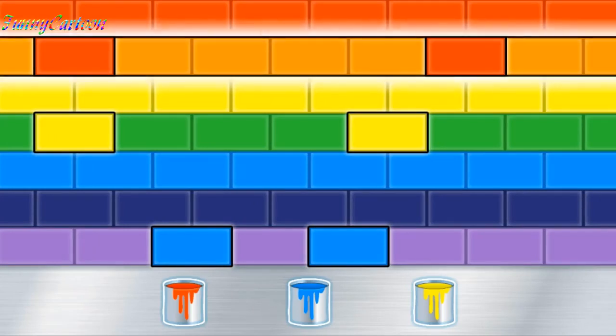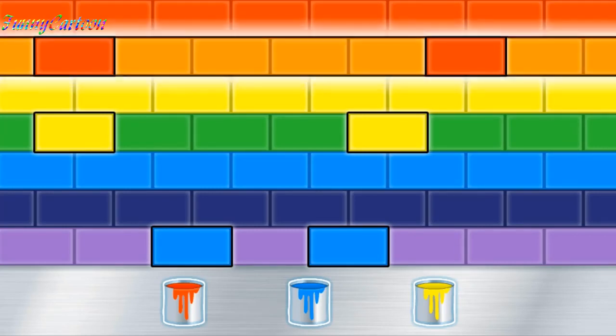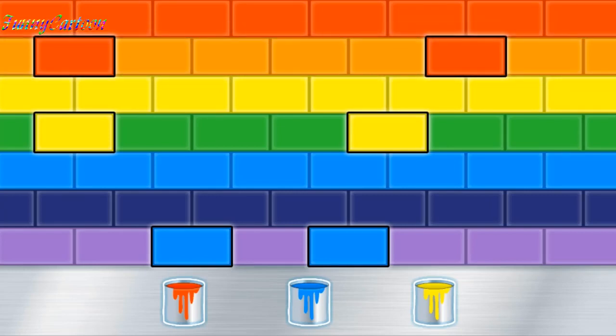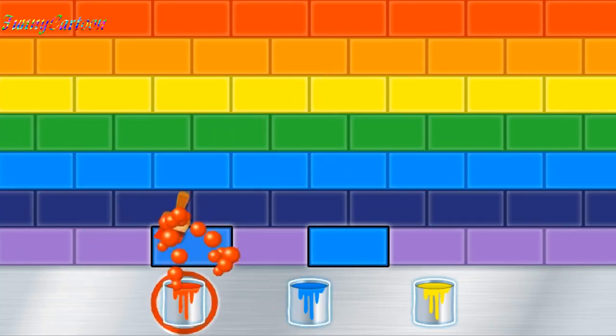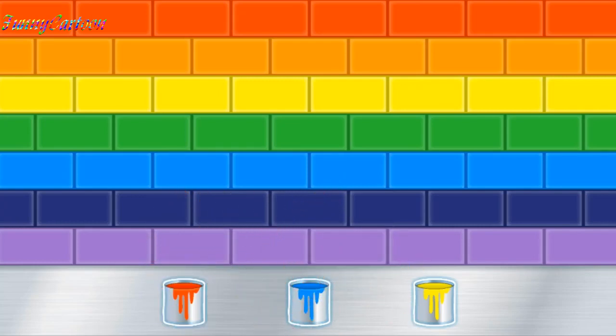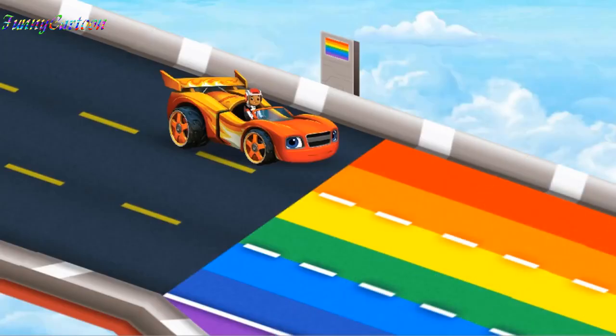Now it looks like we need to mix colors! Let's start with the orange lane — what color mixes with red to make orange? Click on a paint can! Great work! Mixing blue and yellow makes green — perfect color mixing! Terrific! Mixing red and blue makes violet — we mixed all the colors correctly! Awesome — it worked! We mixed and matched the colors and released the sky track!